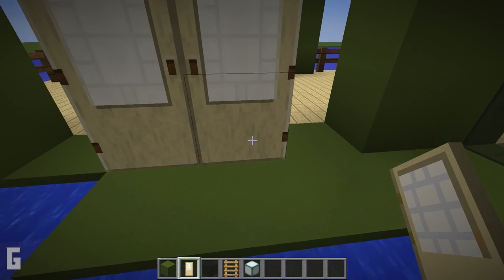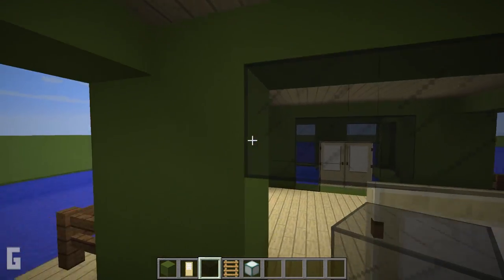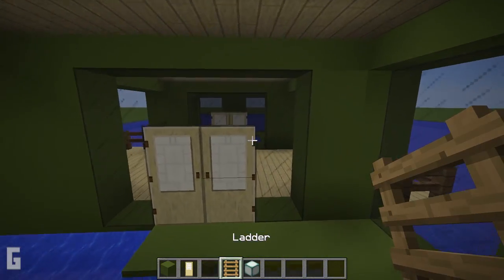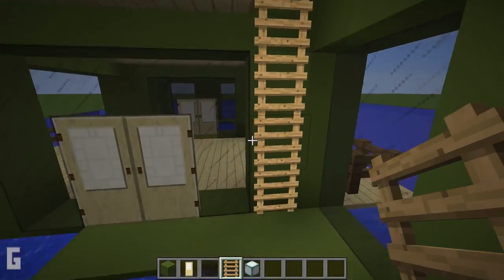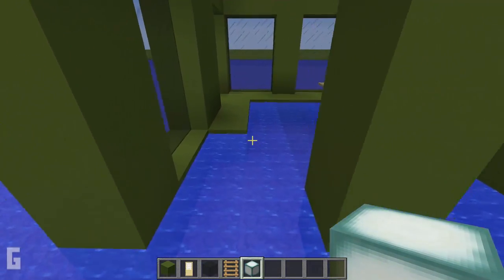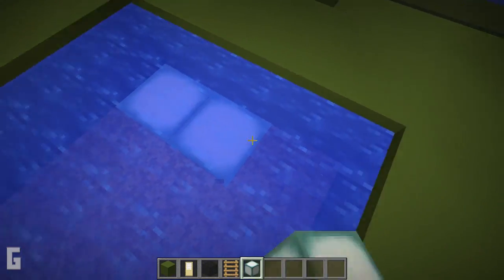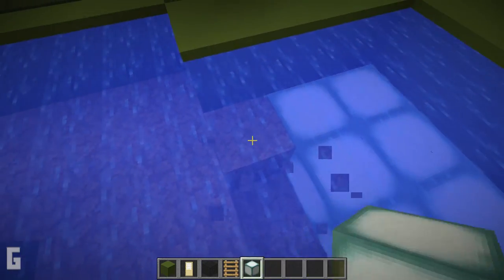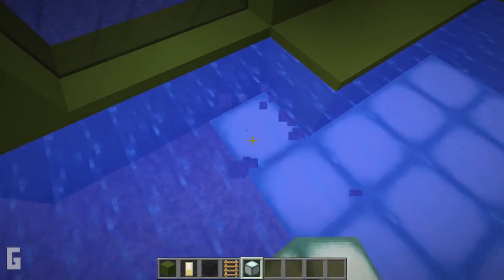Place two doors in the center followed by glass blocks all the way around the door. Then add a ladder in the corner as access to the second level. Next, add sea lanterns on the floor to provide underwater lighting and light up the garage. However, you do not need to do this step — alternatively you can add glowstone or torches on the wall, as those would be other good lighting options.